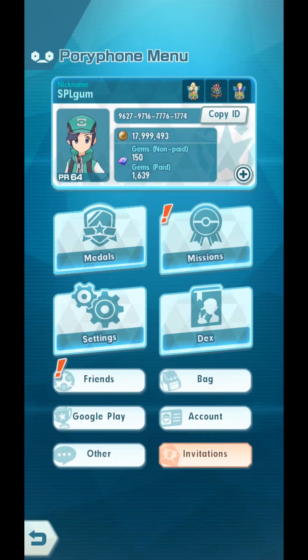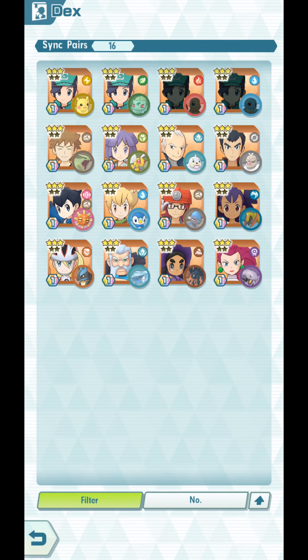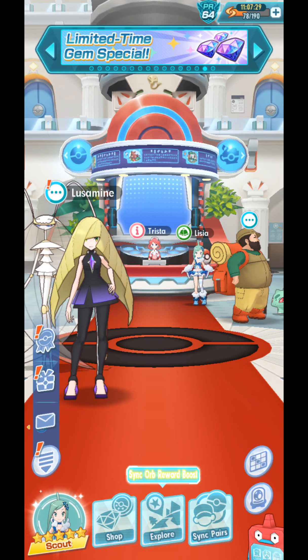Let's go to the Dex and filter by 3-star Strikers. Who should we give this candy to? If your Barry is still at 1 out of 5, or if your Iris is at 1 out of 5, you can give this to either of them. Iris is extremely good at 3 out of 5 if you have Lesson Confusion 9. But Karina is getting a 6-star EX form in December, so if you want to make her a 6-star EX sync pair, you might want to give this 3-star Strike Move Candy to Karina.